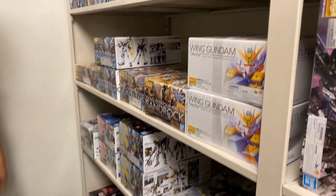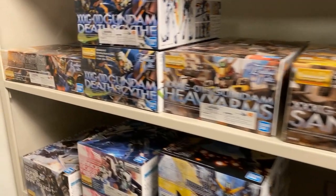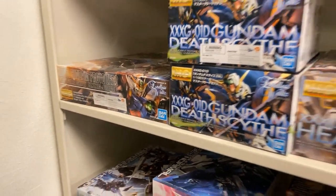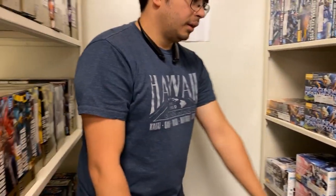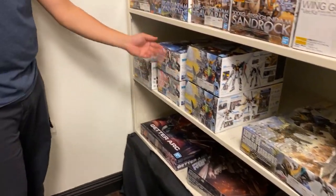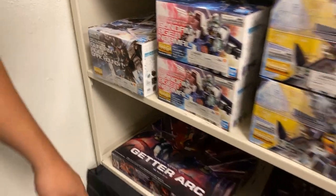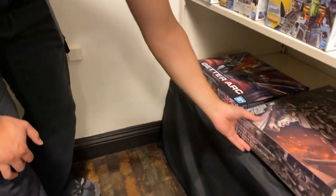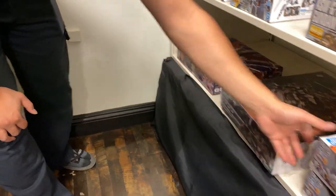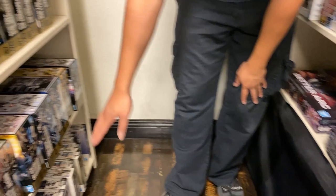Then right after that we got the Gundam Wing Verka — Sandrock, Heavy Arms, Deathscythe — all we need now is Shenlong and the first Wing. Then we got Gundam Barbatos over here in Master Grade. We got the Double X H1 and H2 Dark Hound. We got a couple of non-Gundam kits — one from Frame Arms, Sakura Wars, the Gayoko Arc, and some 30 Minute Mission kits.